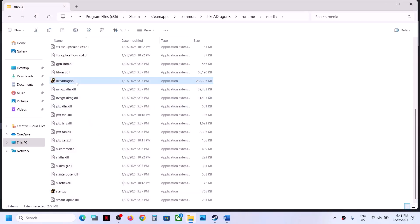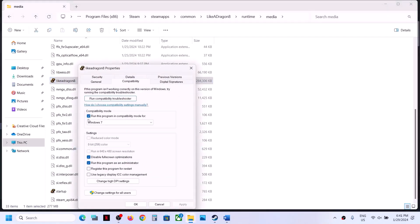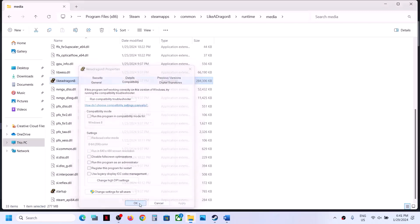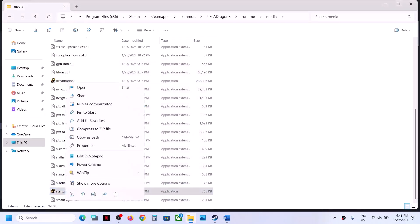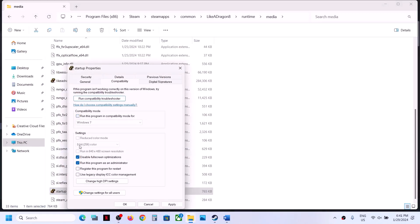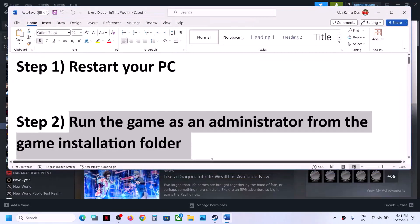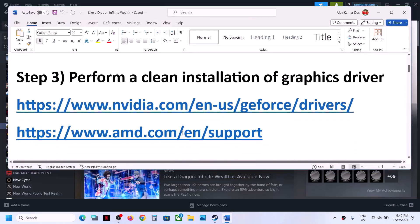If checking all these boxes does not help, you can uncheck these boxes. Do the same thing with the second exe file — go to Properties and uncheck all these boxes. Then click Apply and click OK. Now follow the next step.